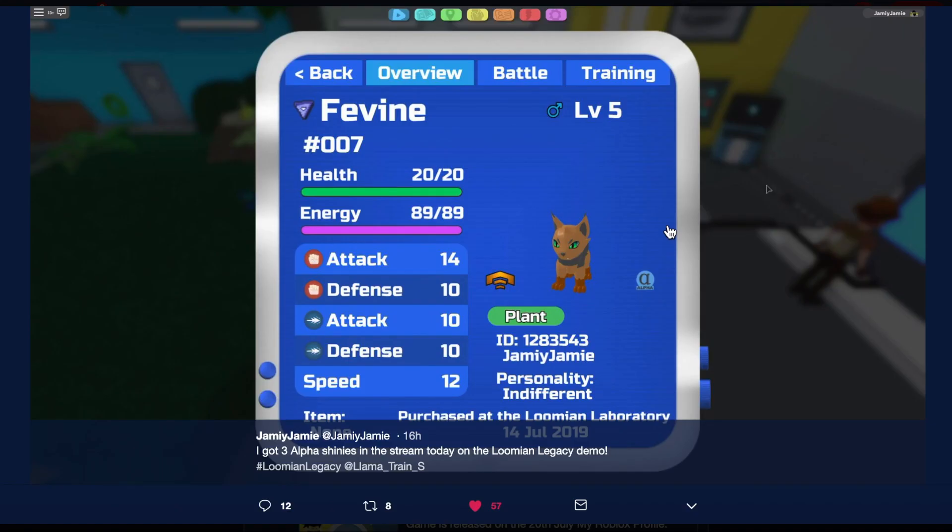Finally, the last alpha gleam variation of the starters — we have Fevines. I honestly think Fevines' alpha gleam variation is my favorite one. Fevines is no longer green; only the eyes remain green. The whole body is now some sort of orange, and the scarf — the little thing on its neck — is now gray. The ears are also gray. I would rank Fevines as my favorite alpha gleam variation.